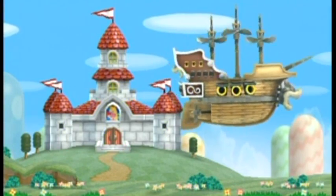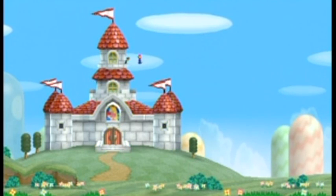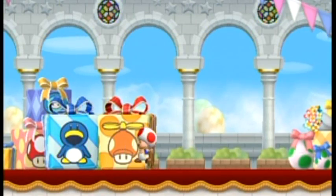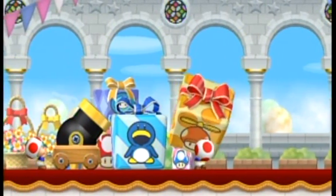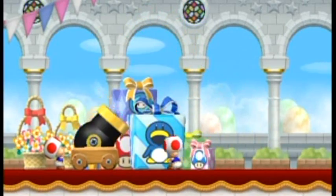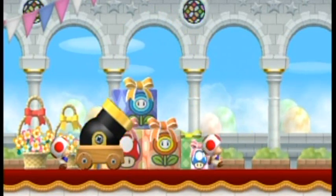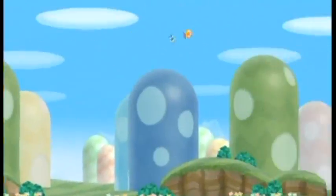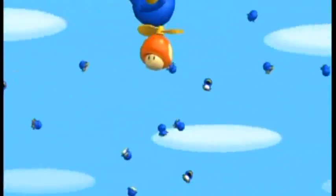I have to say, that's probably the dumbest way she's ever gotten kidnapped. Maybe the second dumbest. The dumbest was probably in the original New Super Mario Bros. where she got just snatched up by Bowser Jr. and carried away. And those are two new power-ups that we'll be seeing in this game, as opposed to other Mario games before this one.